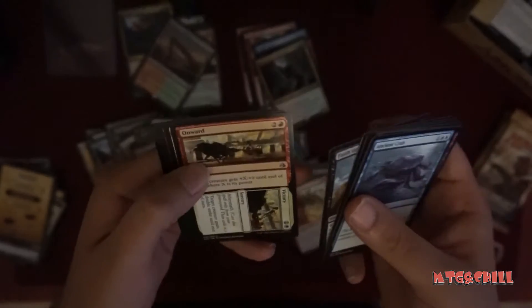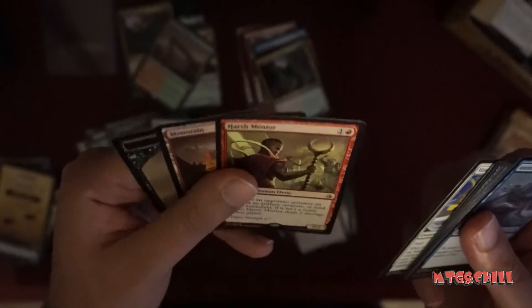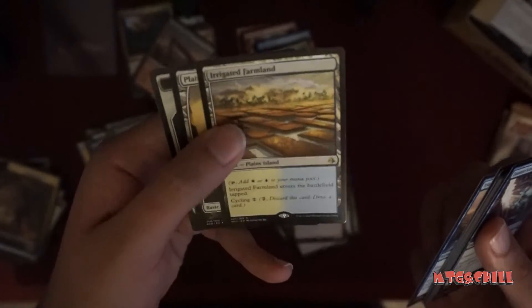Another mythic, another mythic! Man, like our sixth mythic — crazy! New Perspectives, voice of descent. Never-ending box! Glory-Bound Initiate, bringing us a little glory at the end of the box. Nice Arch Mentor — nice. Yeah, this is a pretty good box. Irrigated Farmland — another dual, not bad.